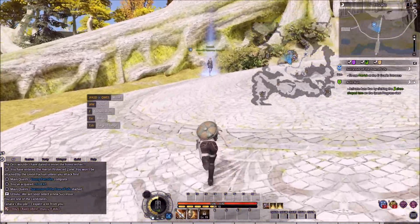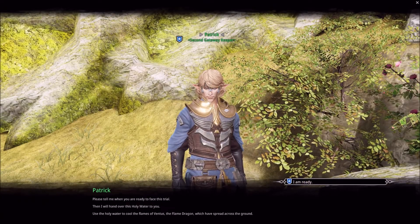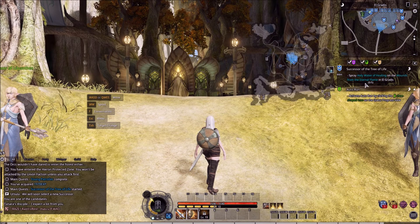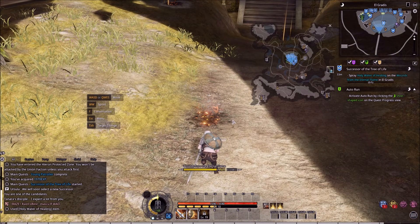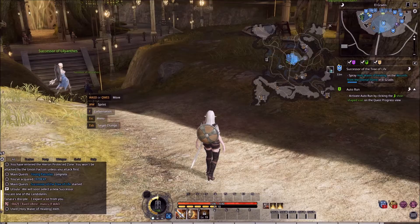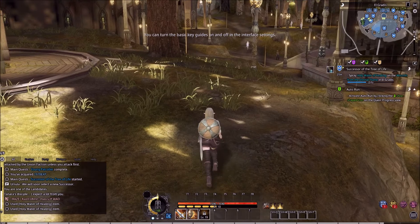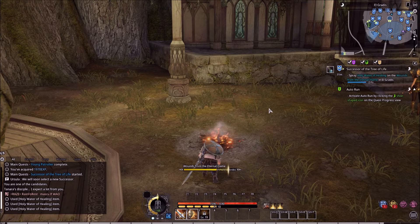All right, let's talk to this one. Now I need to go in here - spray holy water of healing on the wounds from the eternal flames. I just walk up to it and press G, and that's it. Seriously? No battle or anything, nothing coming out to eat my face? Well, this is almost disappointing. I was expecting to have to fight something.